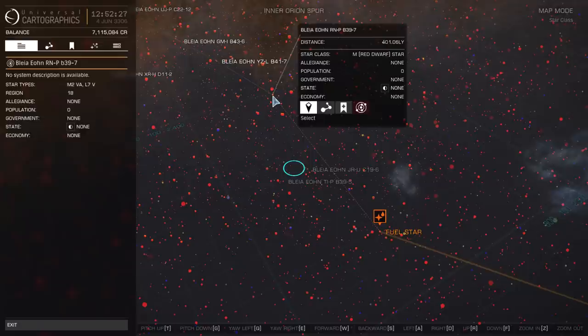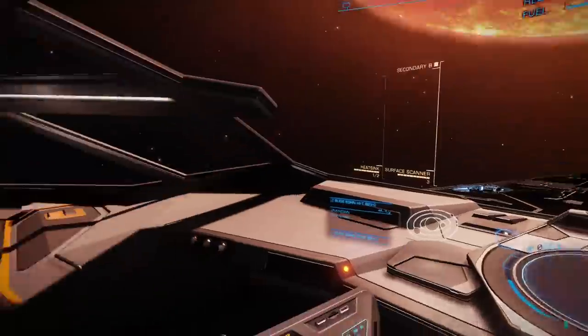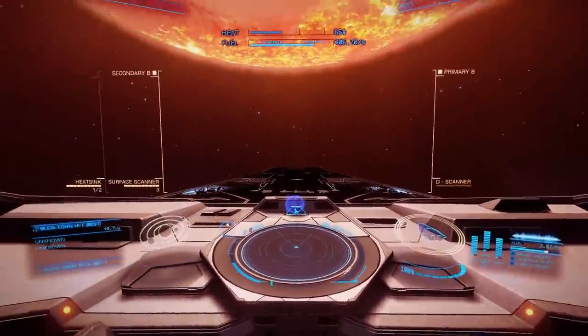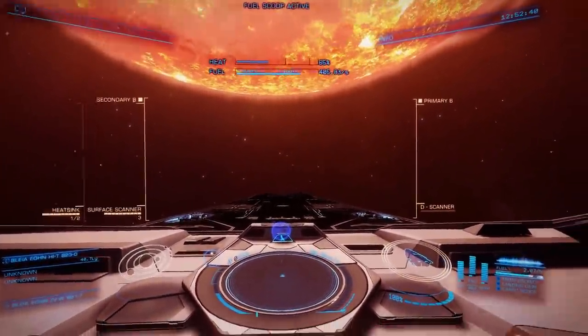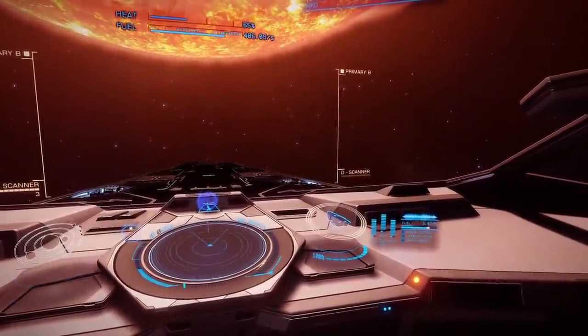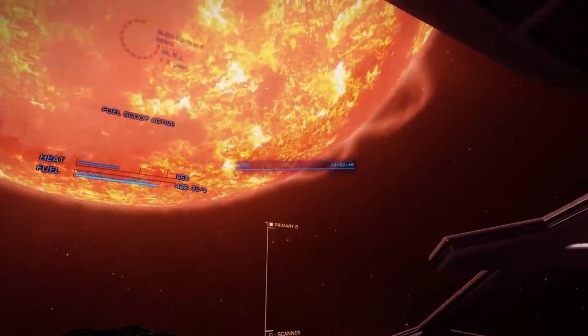I'm not just jumping from system to system as fast as possible. If I come across a system that has an abnormally large number of planets in it, for example, I'm going to stop and I'm going to map it all. Because that data is going to be very, very valuable when I get to the other end. On the other hand, this is a very, very long journey in the first place, and I don't really want to deliberately make it any longer than it needs to be, so we'll be taking some shortcuts.